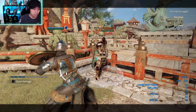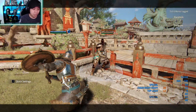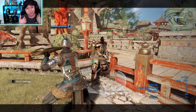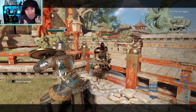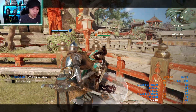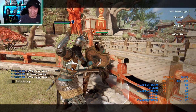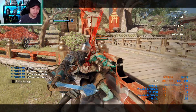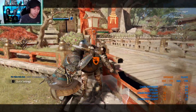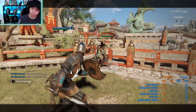In the neutral position, you can perform a bash by going backwards and pressing GB. At this point, you can use a heavy finisher — it guarantees a heavy finisher but reduces damage. For example, you can bash into the unblockable for 18 damage instead of 28. Or, the best thing is, if you consider your environment, you can bash and use the left one for the wall split. That's a very strong opener tool.